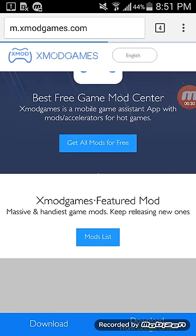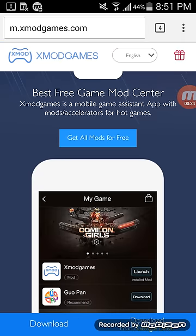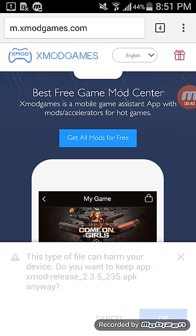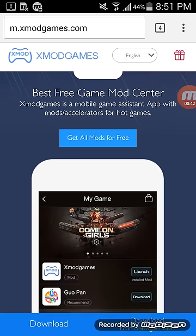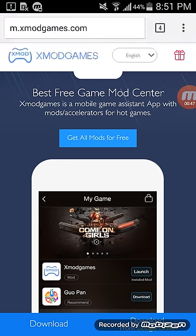Click on download — it's right here on the bottom, it says download or download from Google Drive. Just click on download and it should start. Press OK and then wait for it to install. Click on the install notification on your notifications page.